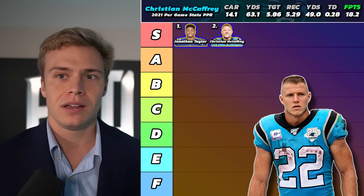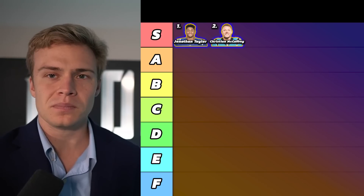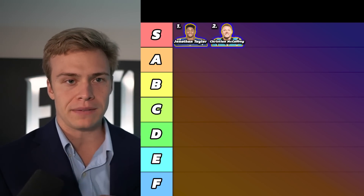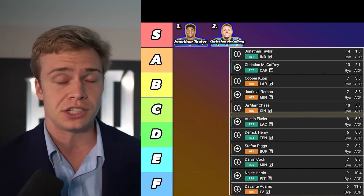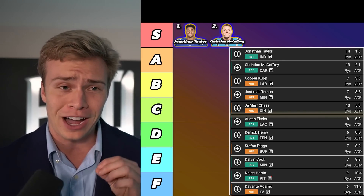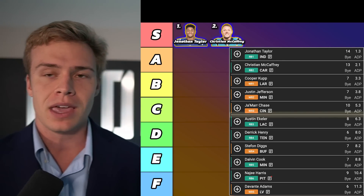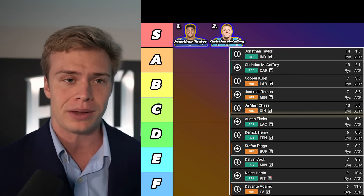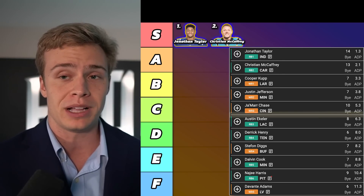Christian McCaffrey has an elite-level ceiling, yes, with injury concerns — that's why he's behind Jonathan Taylor in these rankings. But if you pass on CMC and he stays healthy, you're probably losing your draft. He has a win rate close to 33% if he stays healthy. Now, if you're drafting on Underdog Fantasy, this is where wide receivers are pushed up across the board because you have to start three wide receivers and with it being best ball, the receiver position is inherently a little more valuable.